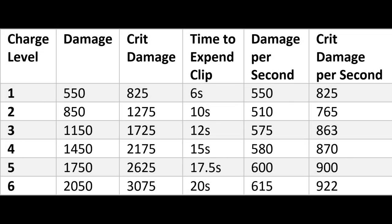This table here describes the damage and rate of fire for each level of charge. A shot at base charge will only do 550 damage, or 825 damage on a critical hit. While at charge level 6, which is full charge, it will deal 2,050 damage, or 3,075 damage on a critical hit. However, if we look at the damage per second column, we can see that due to the extra time it takes to charge each shot, the damage over time really doesn't go up that much. It is still worth charging the weapon up as much as possible, but it is more important to take the shot when you have the best chance of hitting, than to wait until you get that extra little bit of charge.